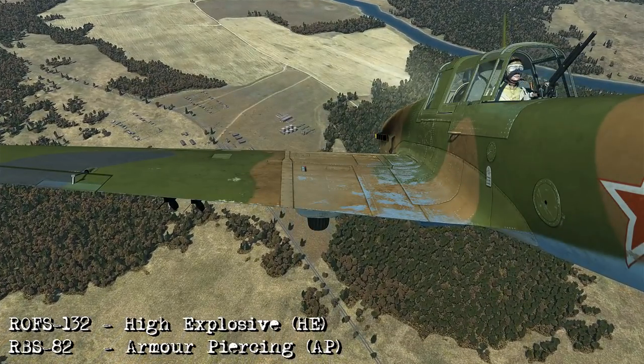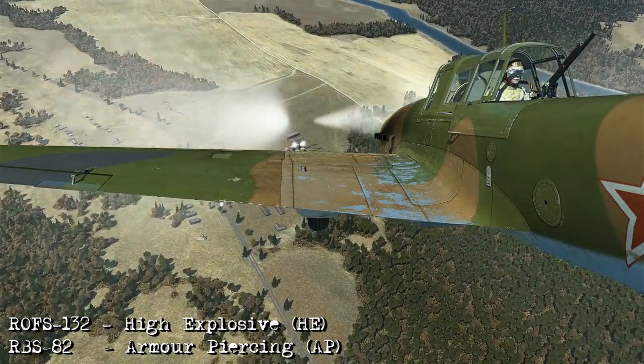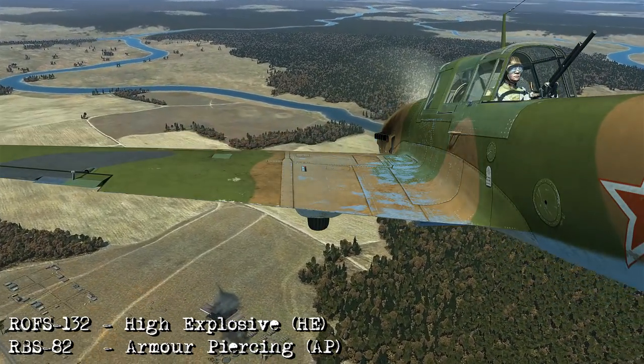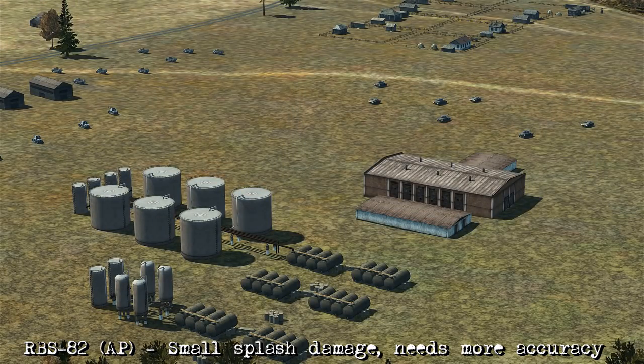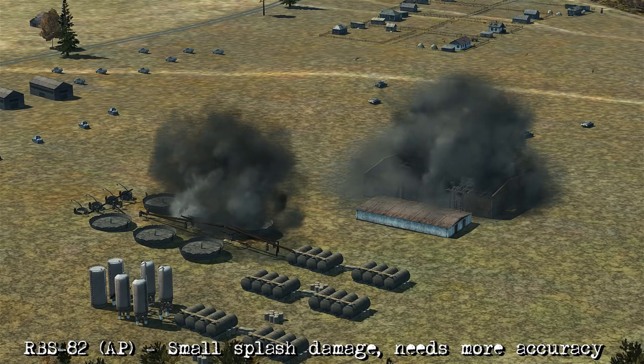You've got two main rockets to choose from. You have ROFS-132s — these are high explosive — and then you have RBS-82s, and these are armor piercing. I always prefer taking the high explosive rockets when I can because they have a much larger splash damage, which means I'm going to need less accuracy in order to hit or destroy a target. However, if you take the armor piercing against armored targets, it's a little bit harder to get the kills because they have a much smaller splash damage area, which means you're going to need more accuracy.